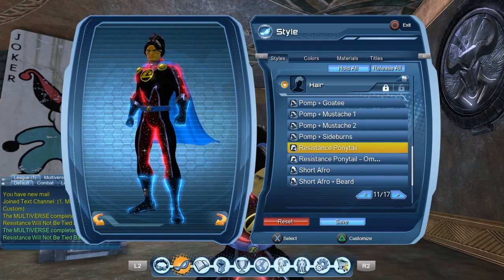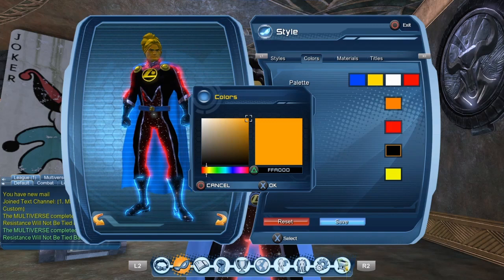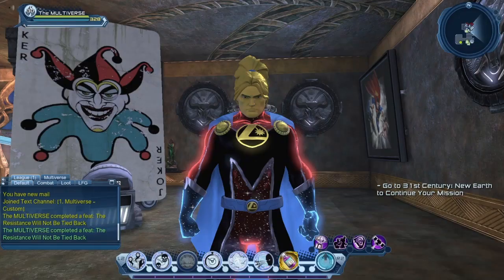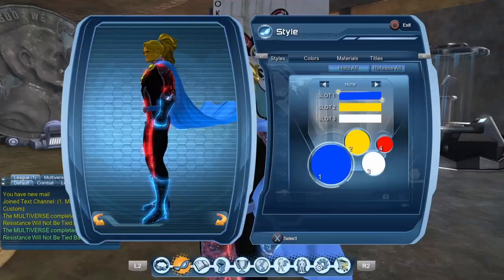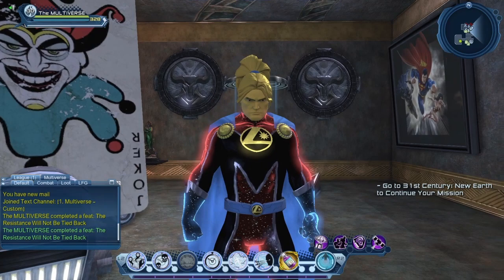You can see the Resistance Ponytail and the Ombre version — or 'ombre' as we say in my language. Obviously you can change the color of the hairstyle, and you can change the color of the little blue thingy that holds the hair together.